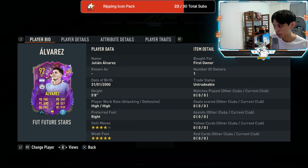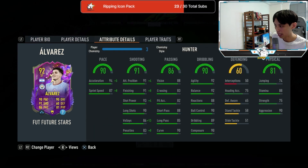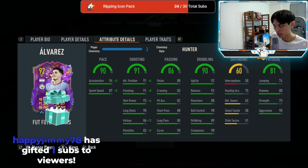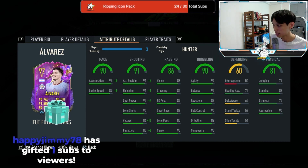He has the finesse shot trait as well as the outside foot shot trait — both are OP traits. We're actually going to be applying a Hunter chemistry style on him to max out the pace as well as increase the finishing and shot power.